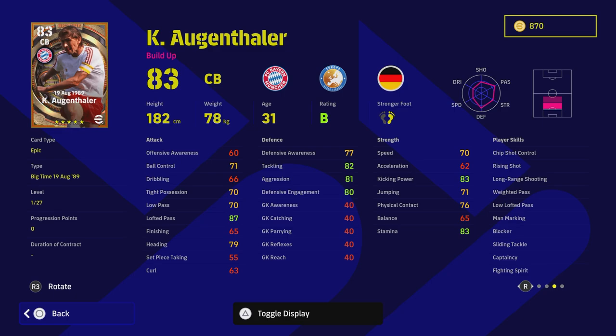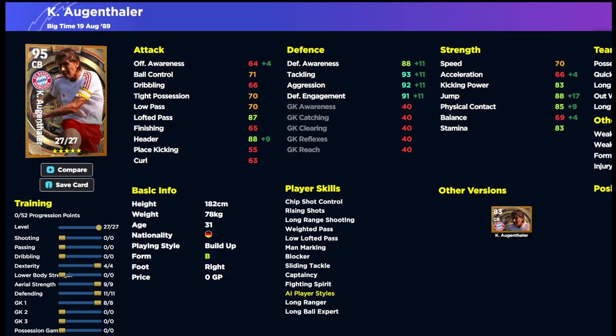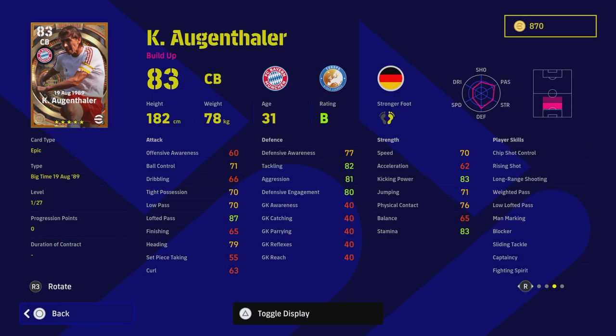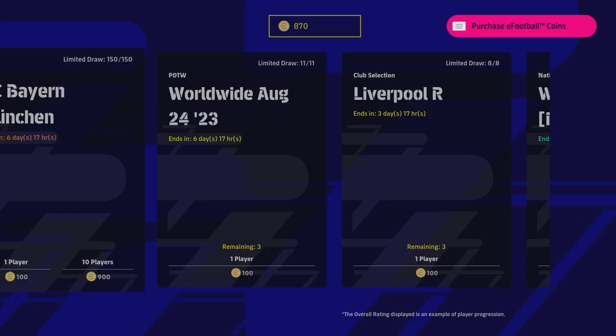Unlike Demichelis, where his role is set out for him, this guy needs work. You definitely need two out of the four key skills - if you have all four, he's going to be unbelievable. Area Superiority, Interception, and Heading are a must on this card. He's been trained up here with 88 defensive awareness and a bit of dexterity. I have another build on the channel as well. Argentala is a fantastic player and definitely one to watch.